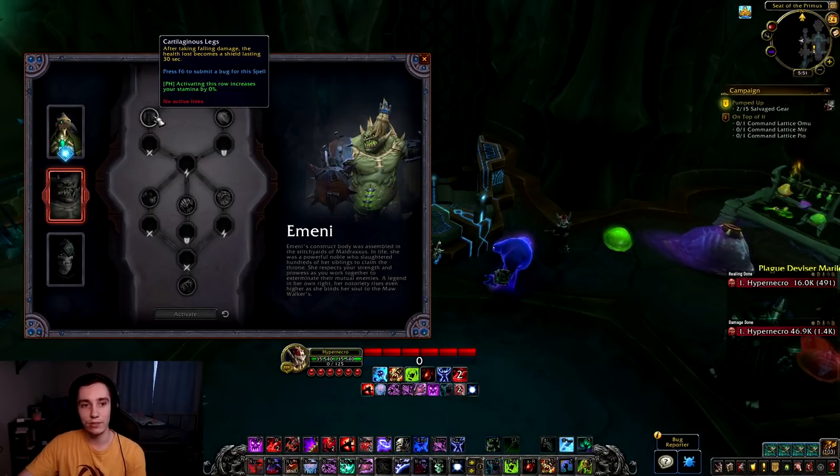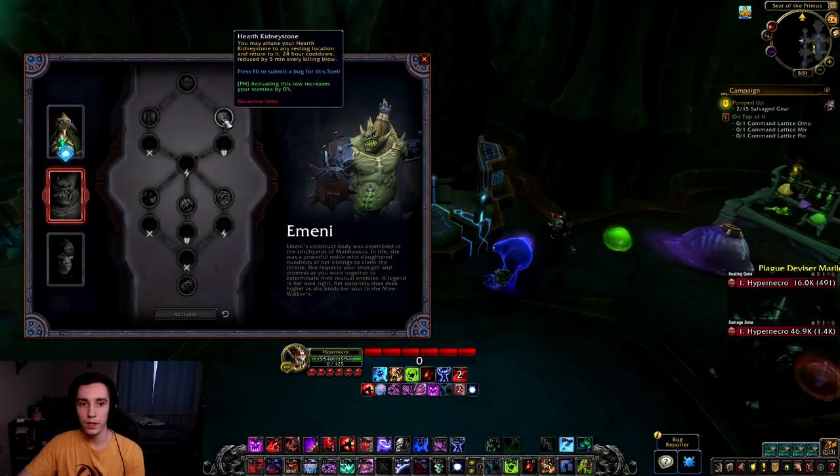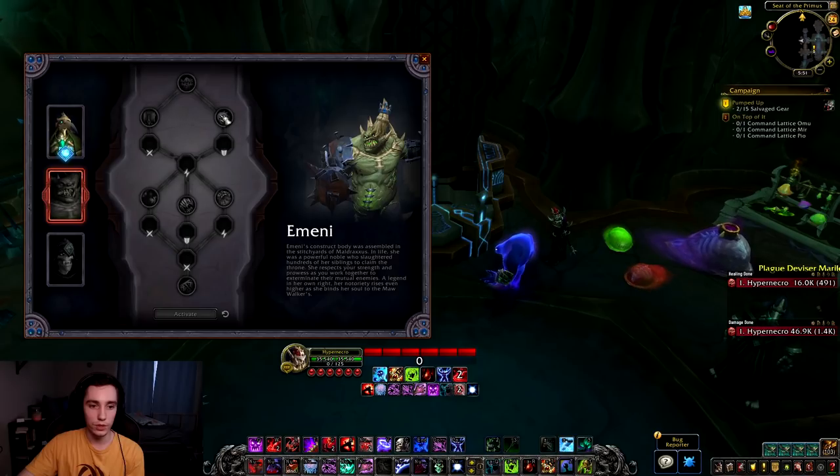Then Cartilage Legs: after taking fall damage, the health lost becomes a shield lasting 38 seconds — just for open world, not that useful in general. Then Heart Kidney Stone: you may attune your Heart Kidney Stone to any resting location and return to it, with a 24-hour cooldown reduced by 5 minutes every killing blow. You essentially get an extra hearthstone.